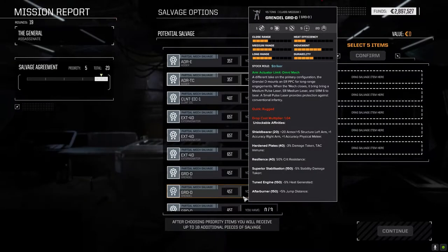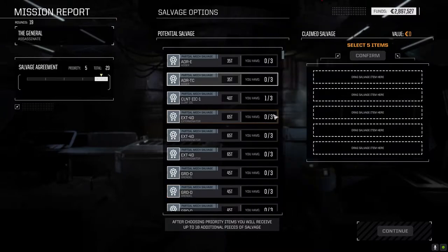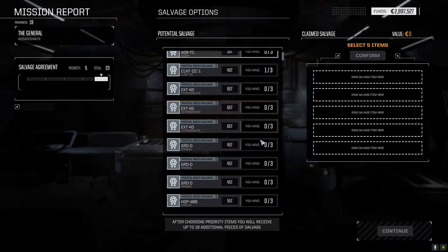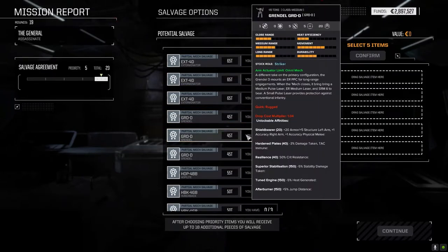Let's see what we've got here. We could take a full Exterminator, which is not a clan mech, so I don't want to do it. Two outer parts now. The Grendel — I don't think it's a clan mech, it's not an omni, right? Oh, Grendel D — maybe it is. 45-ton medium.